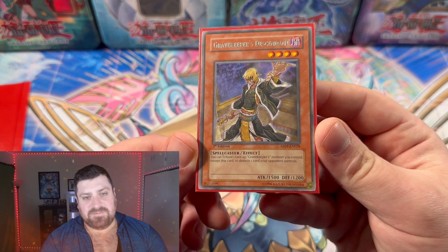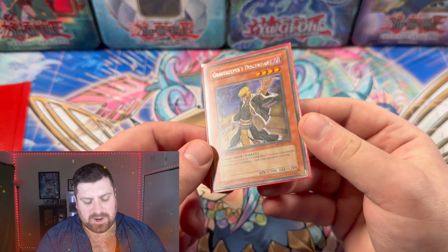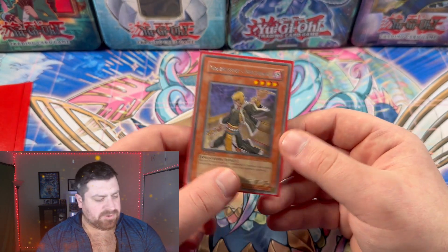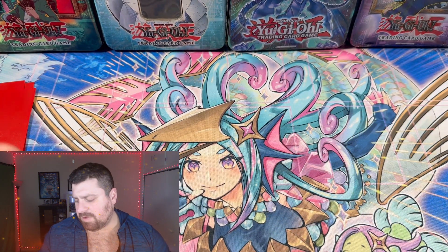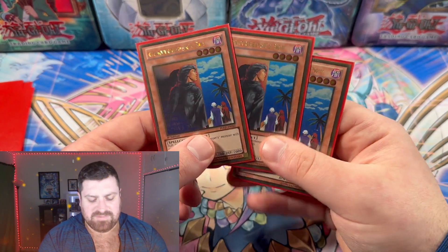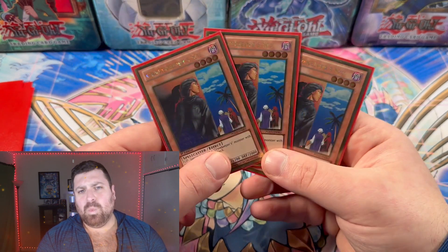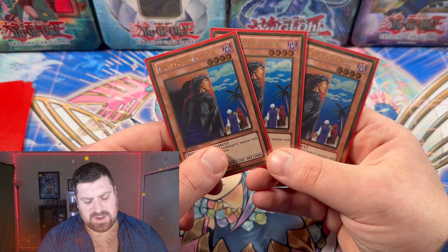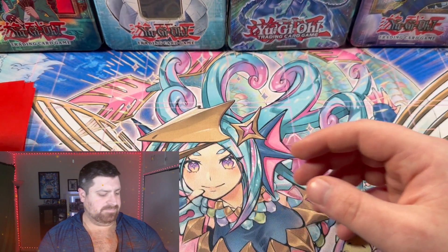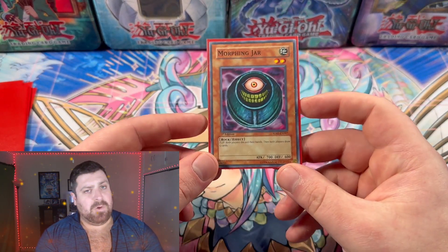With Gravekeeper's Descendant, you can tribute a face-up Gravekeeper monster to destroy one card your opponent controls, which helps clear the field. We're playing three copies of Gravekeeper's Spy, which lets you flip summon and wall up a little more while you're trying to get to Uria.